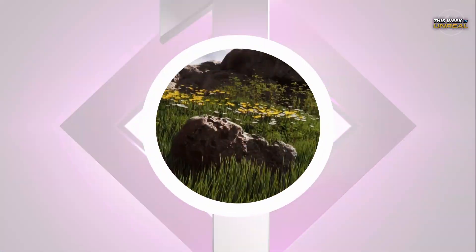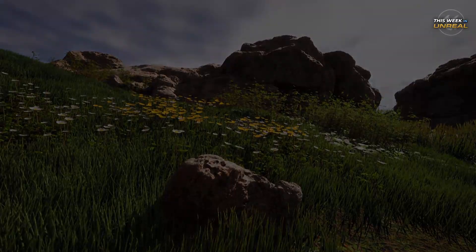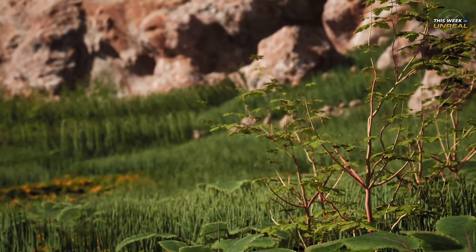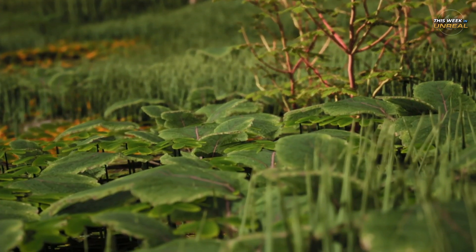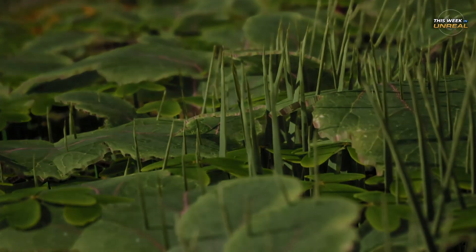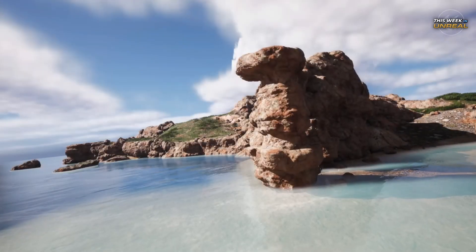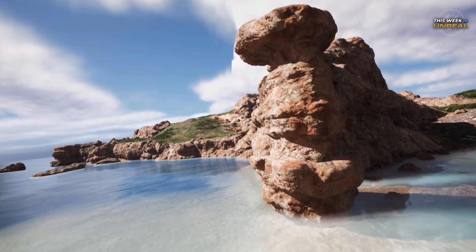Number 1. Okay, so Nanite foliage didn't happen this week, but it's just so cool that we had to talk about it in this video. With the release of Unreal 5.1, users can now utilize Nanite with foliage, meaning more robust landscapes and level of detail with a fraction of the performance hit. I'll just let the images from Mithra Tech do the talking.